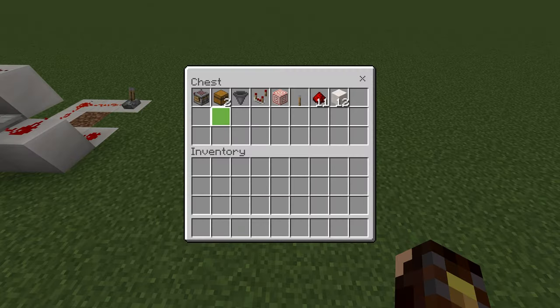To build this you'll need one crafter, two chests, one hopper, one redstone comparator, a target block, a lever, 11 redstone dust, and optionally 12 blocks of your building choice.